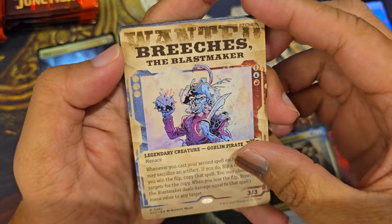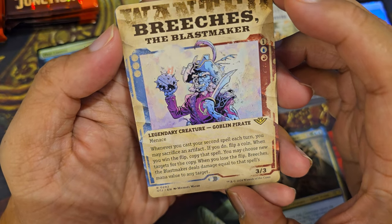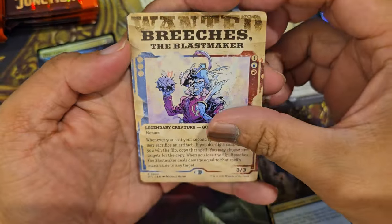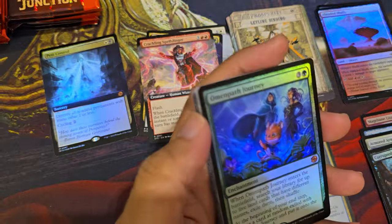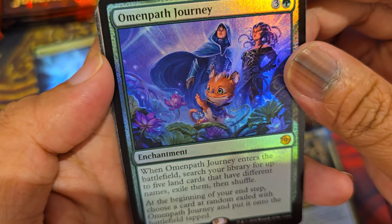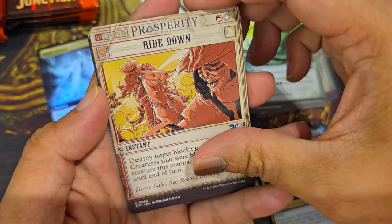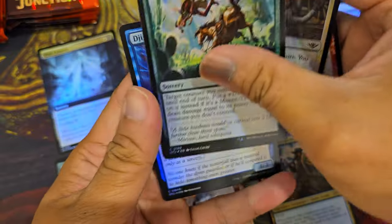Oh, this is one of the outlaws — a legendary creature, Goblin Pirate: Breaches the Blast Maker. This is different — only the legendary creature in showcase form will look like this, like a wanted poster, pretty much like One Piece. A traditional foiled mythic: Omen Path — journey, search for up to five blank cards. Showcase uncommon, showcase uncommon, foil plains, then uncommons, commons.